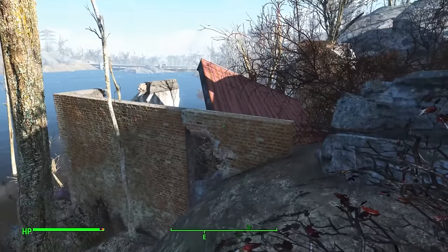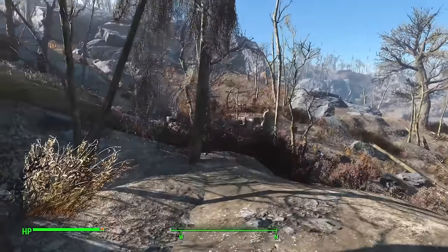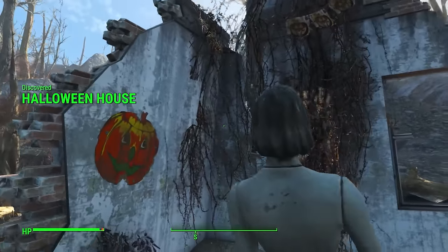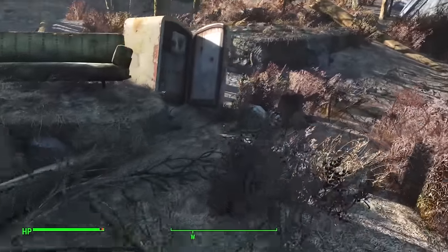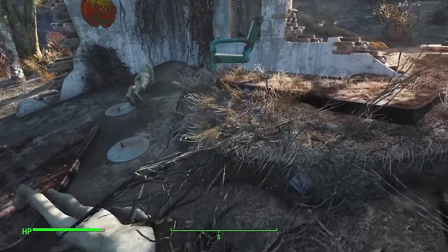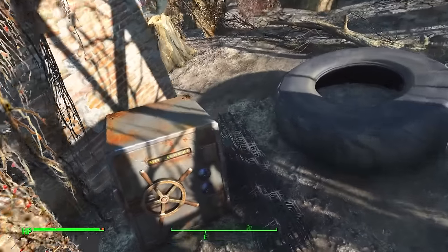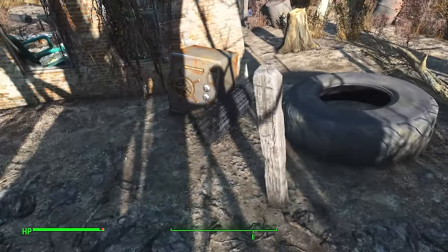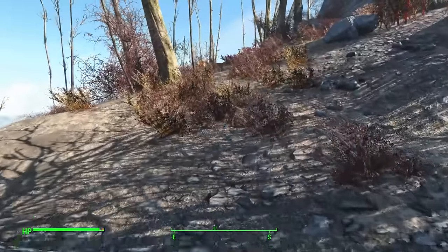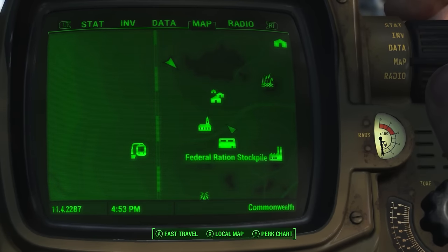Jumping across there's a funny house. As you know, the bombs fell during Halloween and that's why there are so many Halloween decorations. This house has a few mannequins sitting about and a wee Halloween pumpkin. There are plenty of items scattered about, but what's out the back is the most intriguing. There's a safe and what appears to be some fencing — someone was going to turn this into a defensible position. Maybe it was the raiders, maybe it was settlers. Those poor settlers never seem to catch a break.